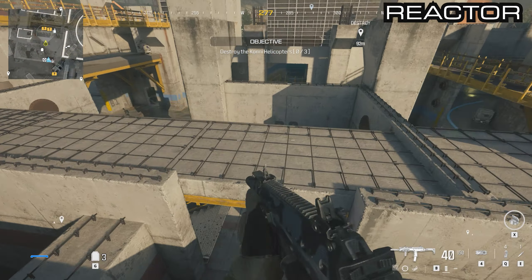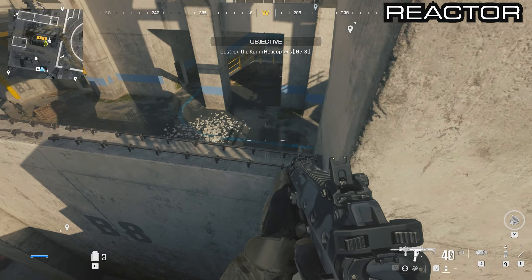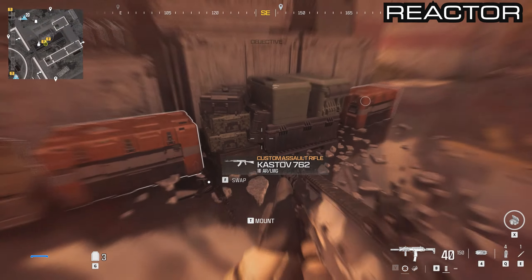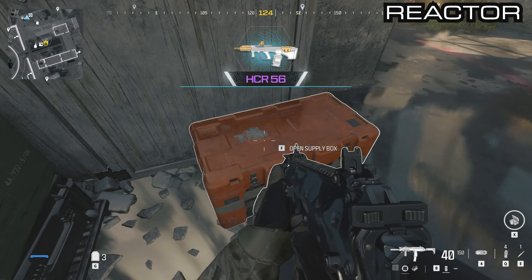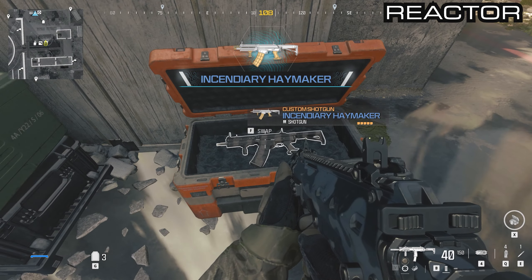Head to your west and jump down into the middle of this construction area — you'll see two more orange boxes. One has the HCR in it, and the next one is the incendiary Haymaker.